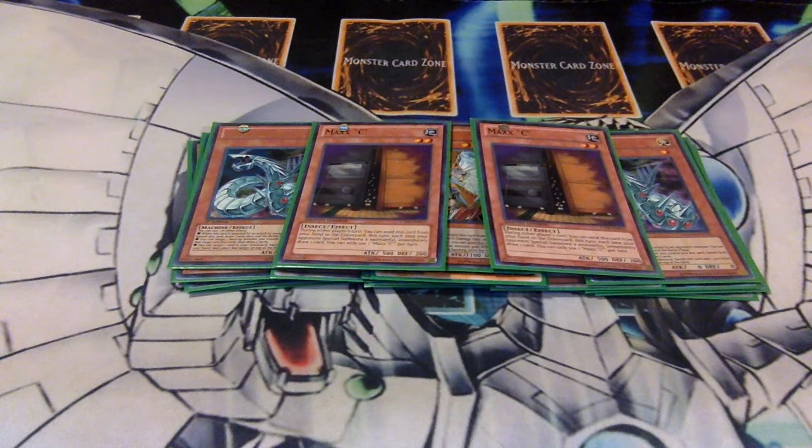Two Maxx C. Maxx C really does help the deck out. If your opponent is playing like Pepe and you get it first turn, you can just sit there and get all the gains from them, or you can force your opponent to slow down and leave themselves wide open because they don't want to give you all that draw power.